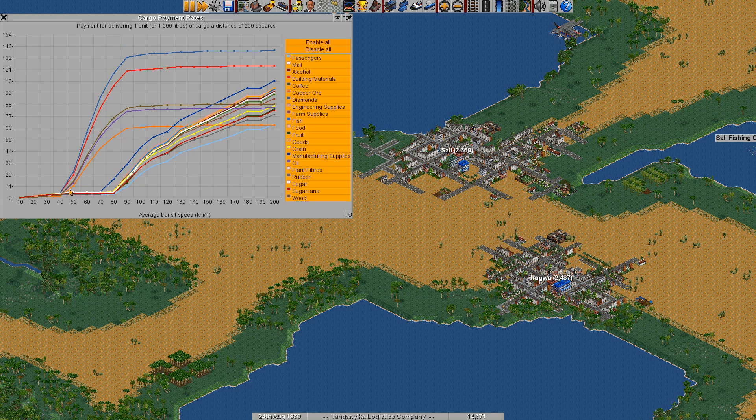All these cargos are pretty much worthless unless you can go past 80, and they really only become more profitable than the others if you reach high speeds — 130, 150, something like that. So the interesting ones become profitable up to 80 and then you don't really have to worry about them. In the early stages where we have slow vehicles, these are the ones we want. The most profitable one is of course diamonds.